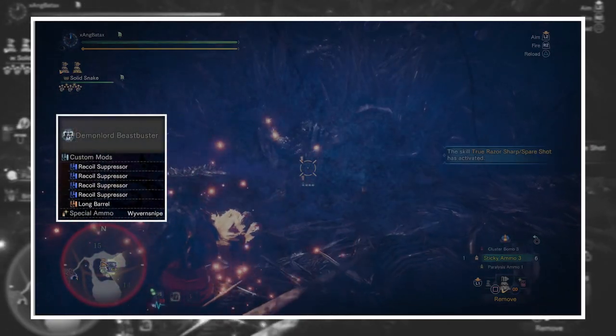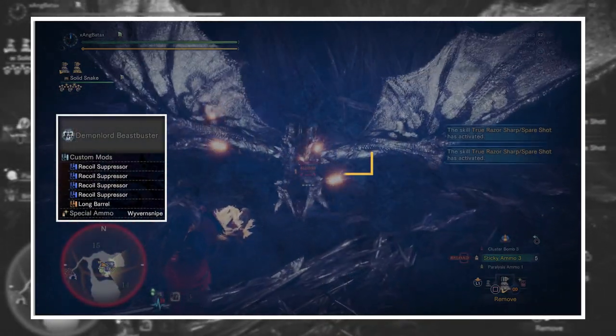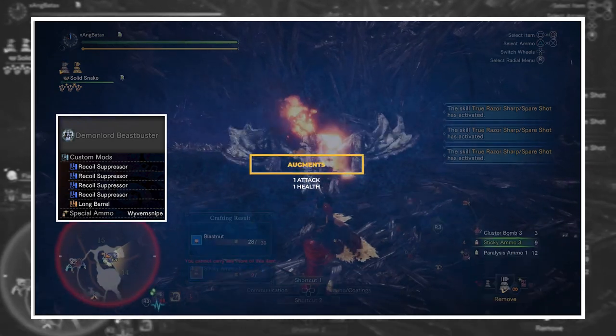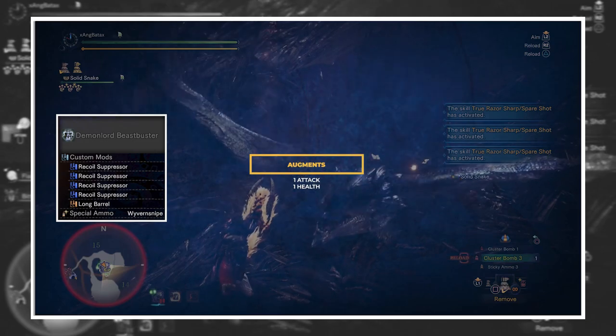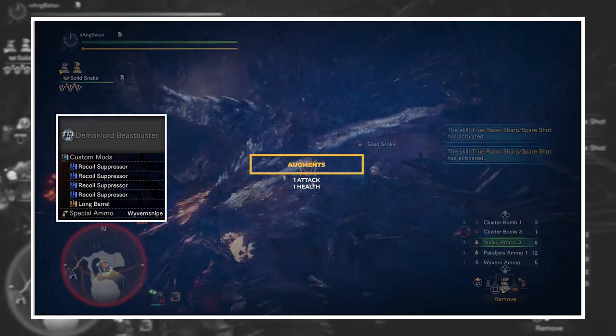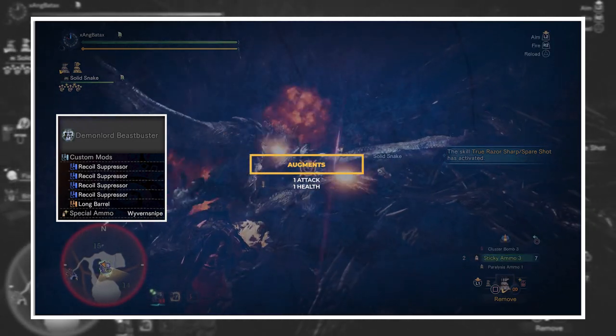Next up is the Heavy Bowgun. It's the Demon Lord Beast Buster. The augments will be 1 attack and 1 health. The mods will be using 4 recoil mods for that juicy fire rate of Sticky 3. The 5th mod for this gun would be Long Barrel or a Shield mod.